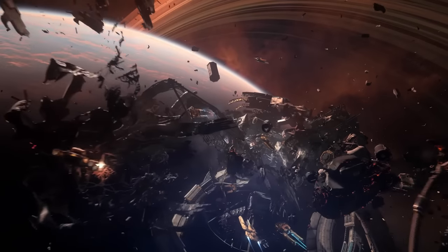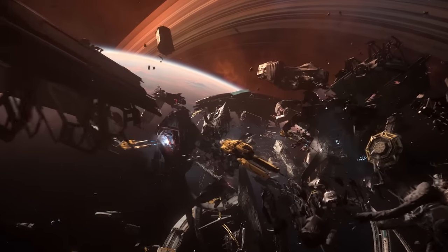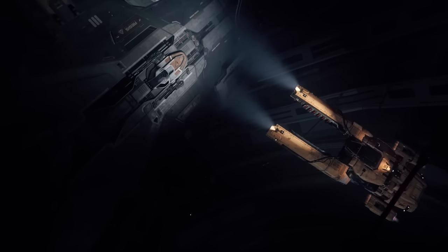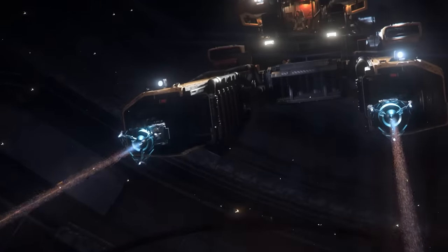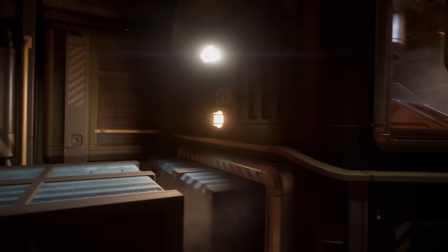Every month we have a ship giveaway. For April 2023, it's for a Drake Vulture, the light salvage ship. This will enable you to take to the stars, find wrecks, and strip them, as well as craft some useful items with its onboard dispensary. It comes with lifetime insurance and a Star Citizen game package. All you have to do to be in with a chance of winning is comment on any of my videos made during April.